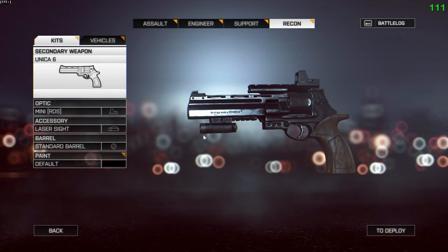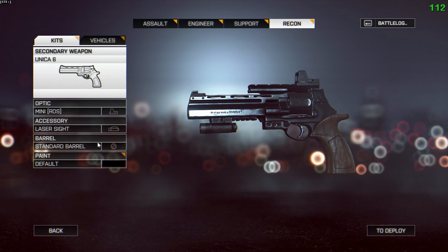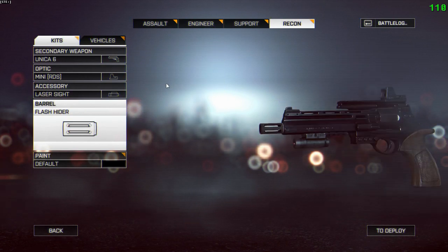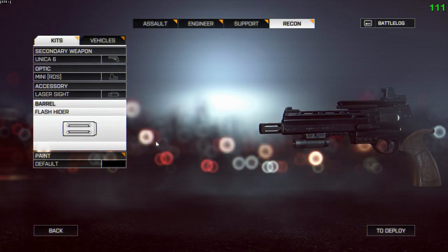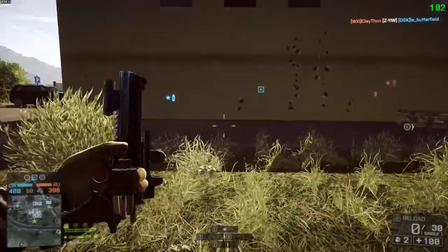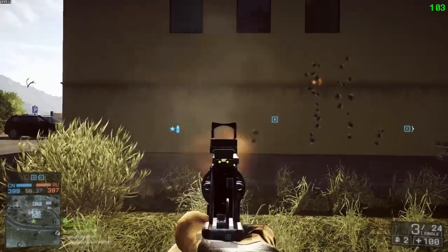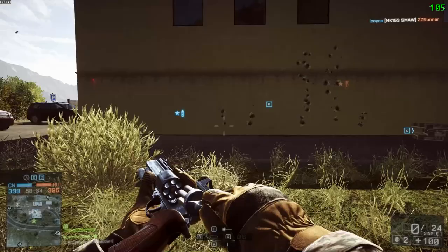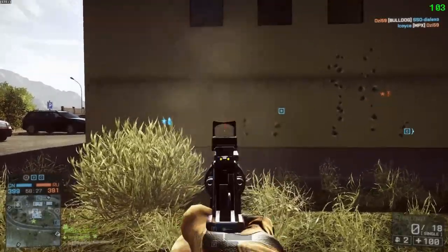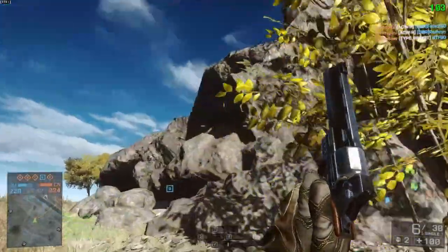The Unica 6 is the other new pistol and my favorite. It's a semi-automatic revolver — it loads in a cylinder like a revolver but fires like a semi-automatic pistol with no hammer to cock. It does less damage at range, only 28, but close up it does 56, the same as the Desert Eagle. It has a much lower recoil pattern than the Deagle, and it's got a slightly faster rate of fire at 230 rounds per minute. It's far easier to put all rounds in the same place.